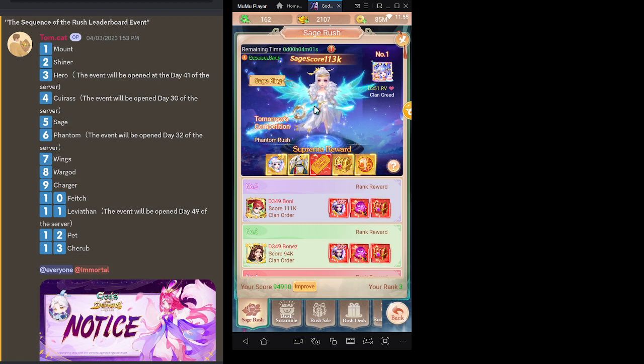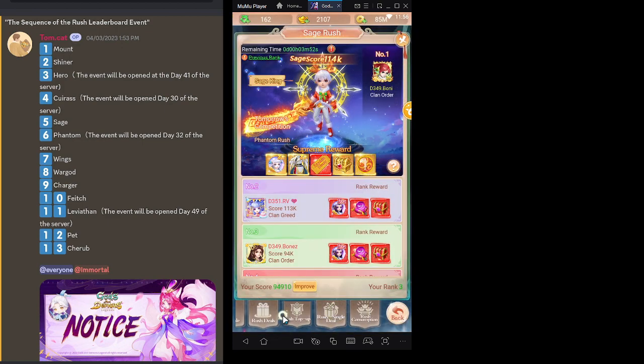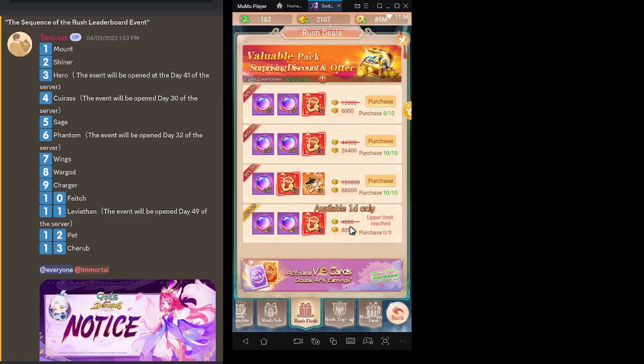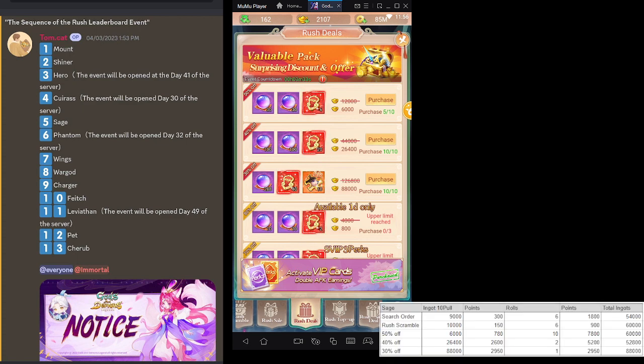I'm expecting this guy to be 150 more or less, but something I noticed with the rush deals for the Sage leaderboard — you know how I advocated that you only buy this one? I found out through testing that this, up to forty percent, is worth it. Let me pull up the math.